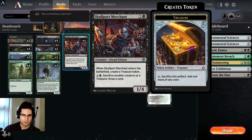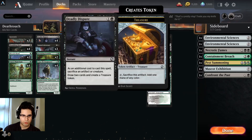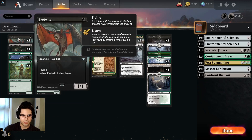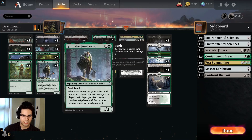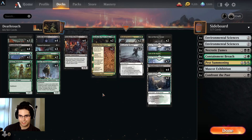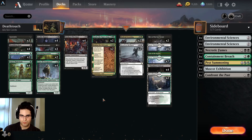You can also sacrifice those zombies to Skullport Merchant or Deadly Dispute, because we have the standard black treasure package, which makes the deck much more consistent. These are good one-drops to play, especially if you have other ways to give them deathtouch to combo with Finn. Binding the Old Gods also gives all your creatures deathtouch — this is pretty much the only deck in which that last chapter is relevant, but it does come up here sometimes, and it's just good general-purpose removal.